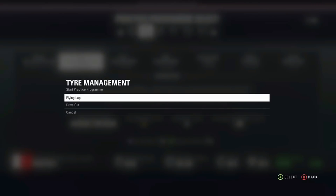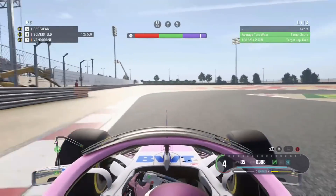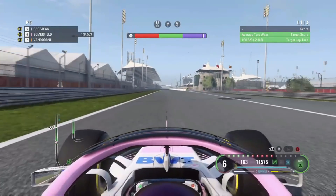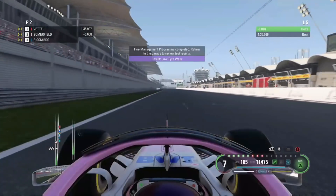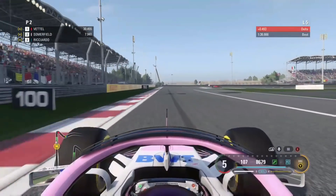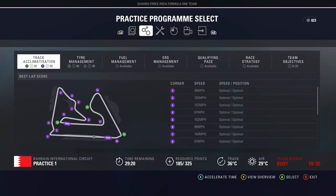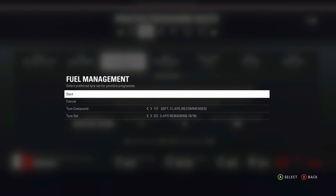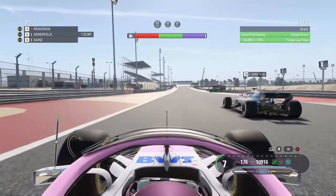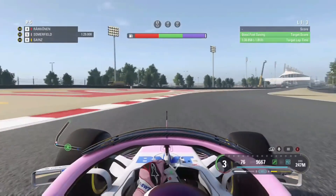As we skip through to the programme select, you can see a purple box has picked up the required resource points. Coming to the end of the lap with the tyre wear programme, we've cleared that for purple on the first lap — seem to be getting on okay with tyre wear around the track. Skipping on to the fuel management programme, I'm right up in the purple sector, so fuel saving seems to be okay on this track.